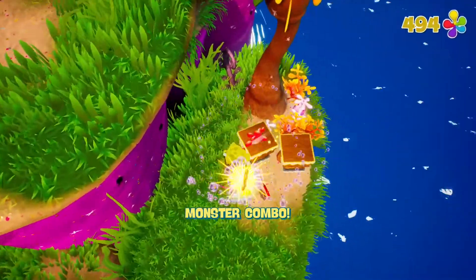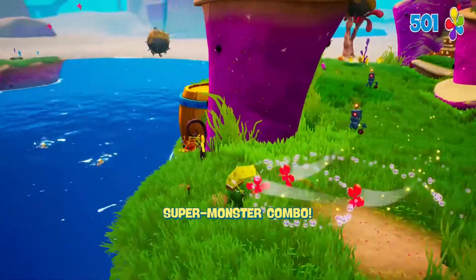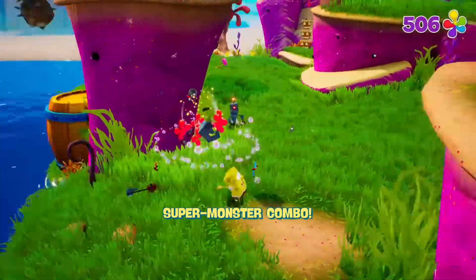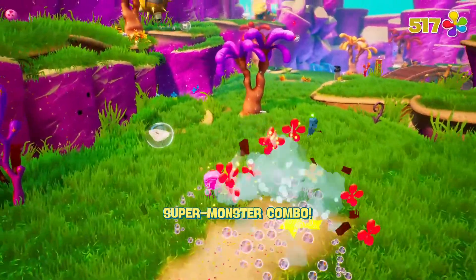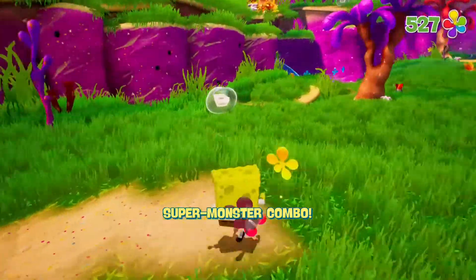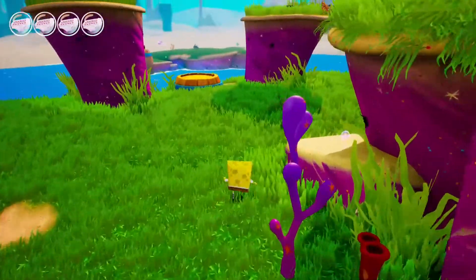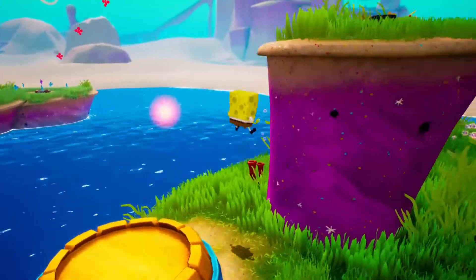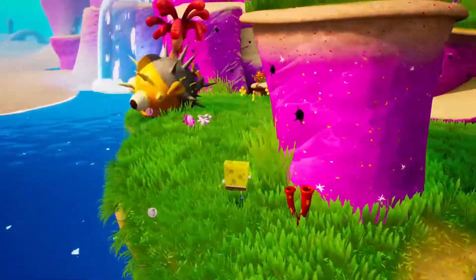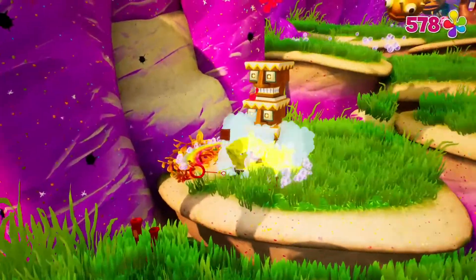Unfortunately, things aren't all great under the sea. Battle for Bikini Bottom Rehydrated looks absolutely fantastic — it's bright, bold, crisp and shiny compared to the original. But outside of its visuals, there are some issues with the game's controls and mechanics that are hard to ignore. Jumping from platform to platform is something that players will be doing quite often, but it's often unwieldy and imperfect. For a game that relies so much on jumping to traverse levels, controls should be tight and precise, but that just isn't the case.